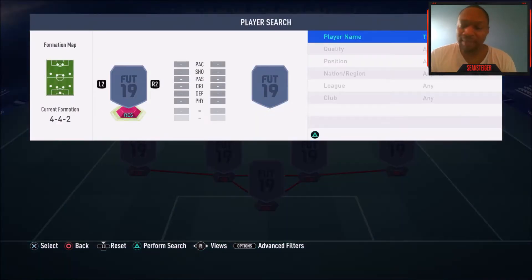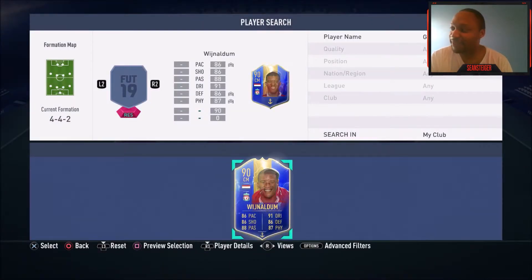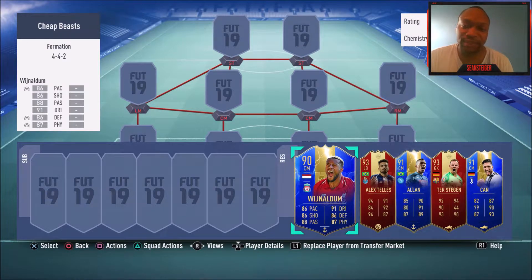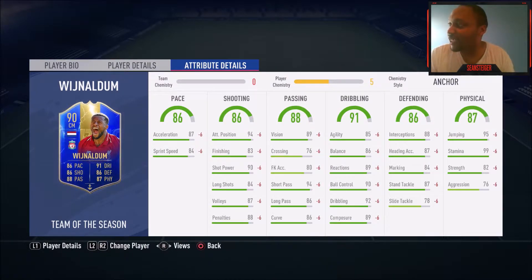Moving on to the Premier League. Our first option is Wijnaldum. This guy is excellent — he gets a hyperlink to Virgil van Dijk, which is great. You can use him in hybrids. He's got pretty much everything in a midfielder — he's a complete midfielder. He's 5'9", high-high work rates, four-star skill moves, three-star weak foot. His end-game stats look pretty good — high 80s and 90s across the board. I'd go with a Basic chem style, giving him high 80s and 90s in all stats. For a general midfielder, this guy is one of the best options in the game.